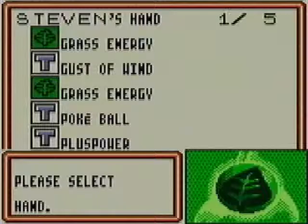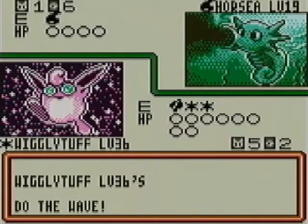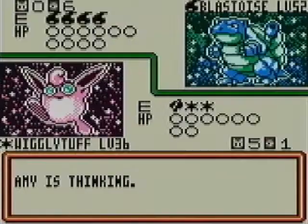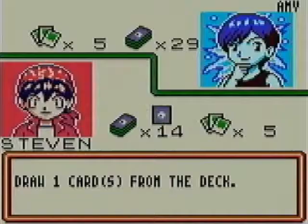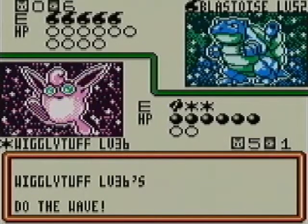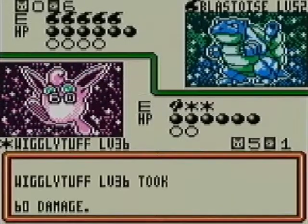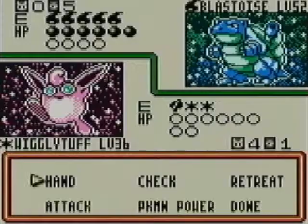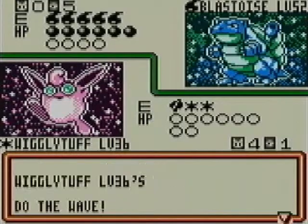Grab a new Wigglytuff — dang it. See, it's so easy to do that. Let's go ahead and power that Wigglytuff back up, just in case I need it. But for now, let's do the wave. I think I have a Gust of Wind, which means I should be able to grab one last prize. Oh, she still doesn't have anything on her bench. So we take 60 there. Attack with Do the Wave one more time.